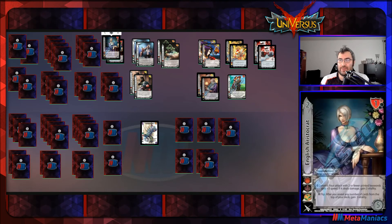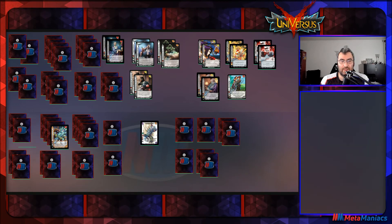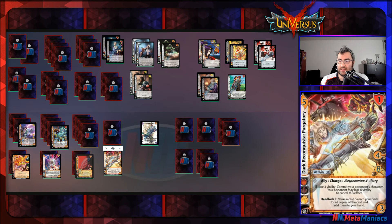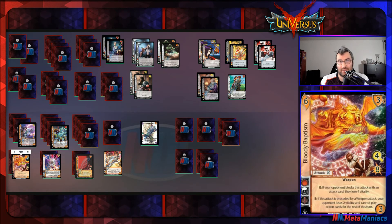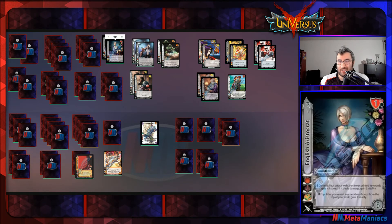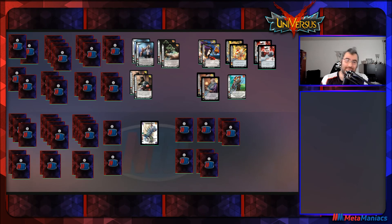Ivy's English Aristocrat — five-check, two-diff, one-high block. Its enhance: commit and your attack with two or fewer printed keywords gets plus-three speed. We have Ghostly Funeral and Guilty Throne that benefit from that. Three speed on Ghost Thief Funeral is fantastic; three speed on Guilty Throne makes it nine speed with seven base damage, which is insane. It also lets you gain three vitality when that attack hits — amazing value on a commit. It also has a flip reaction: after revealing cards from the top of your deck, gain three vitality.